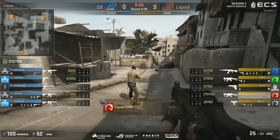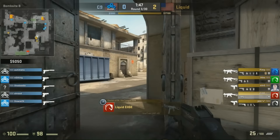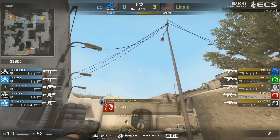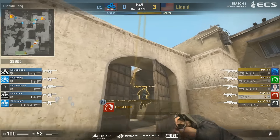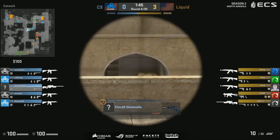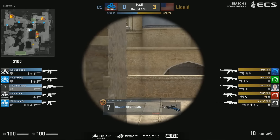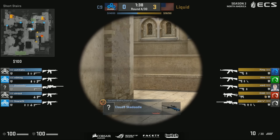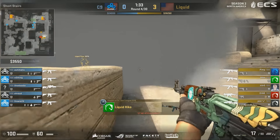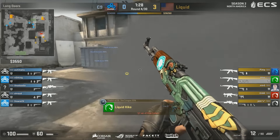Time for Cloud9 to get their buyout though, and they should be able to afford themselves the AWP. We can see it on Skadoodle there. No utility for him though, but he does have some Kevlar, which is a bonus. And I like that Liquid is going for a full long take just to kick off the round. We're not seeing Liquid develop a default — we saw a lot of defaults from there yesterday on Dust2. Right now, a very fast long take.